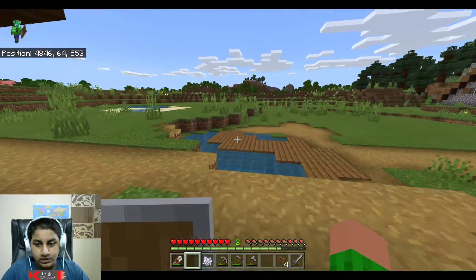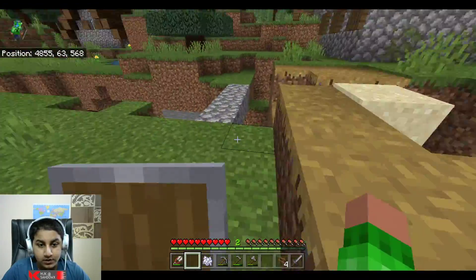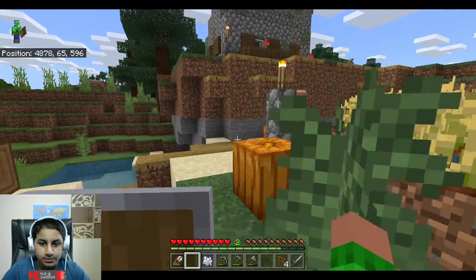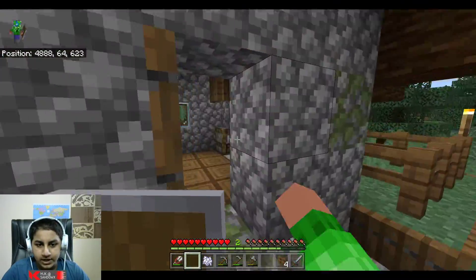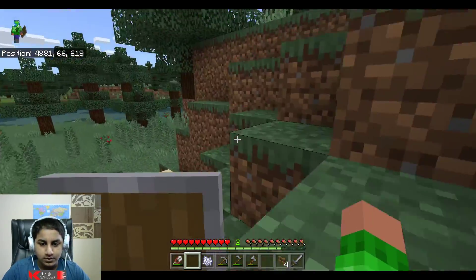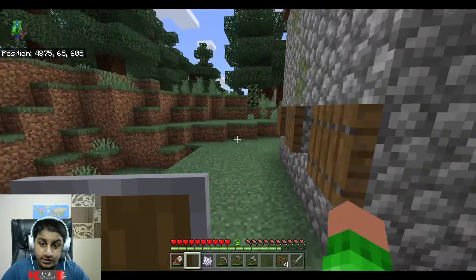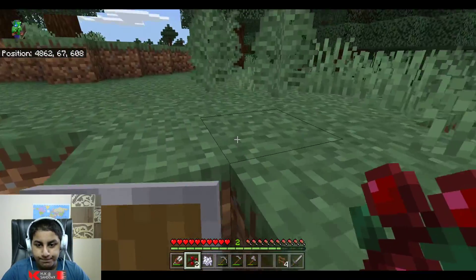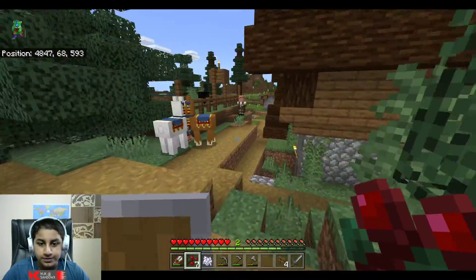I'm looking for the butcher villager. One of his trades is 10 sweet berries per emerald. Sweet berries can be planted anywhere by just harvesting from another plant - they don't do that much hunger damage. I'm searching through the village houses and workstations trying to find him, but he doesn't seem to be here.